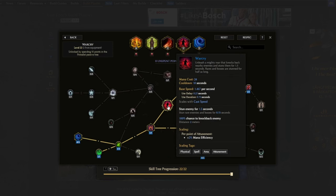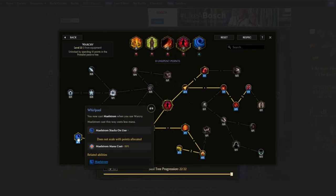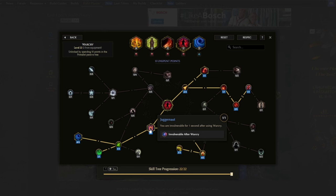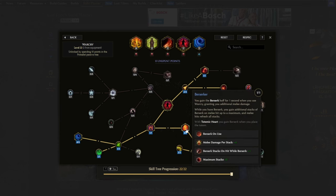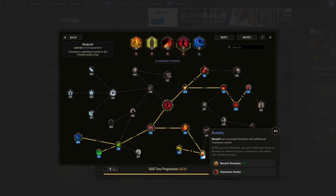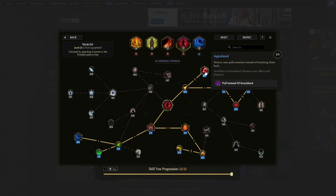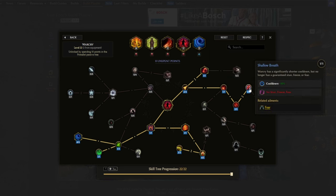For Warcry, used to buff ourselves and trigger Maelstrom, Whirlpool provides Maelstrom stacks when using Warcry. Purging Shout cleanses ailments on Warcry use. Juggernaut makes us invulnerable to damage for one second after using Warcry. The Berserker buff triggers for one second on Warcry use, granting additional melee damage. Brutality increases the duration and maximum stacks, and Pure Psyche grants increased attack speed per Berserker stack. Apprehend makes Warcry pull enemies instead of knocking them back, and Shallow Breath reduces the cooldown by 50%, which is required to maintain our Maelstrom stacks.